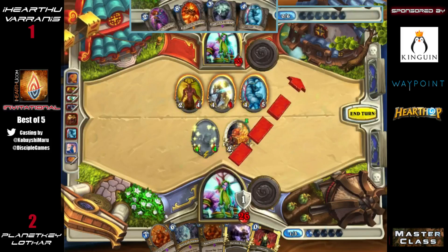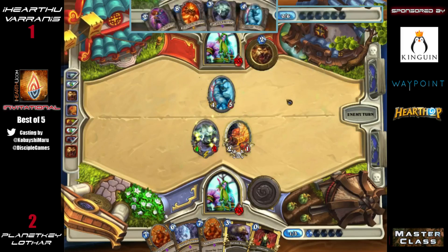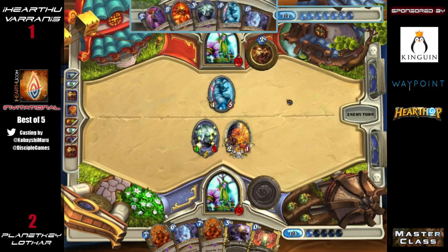A bit more of a value play — it deals with the board at hand but doesn't give him the 5/5 and two cards that the more proactive play might have. It's so interesting that Lothar wanted to take control and completely had that turned on its head — Varanus is taking control now. Lothar's fighting for board presence and while he's gained some, it feels like he's behind.